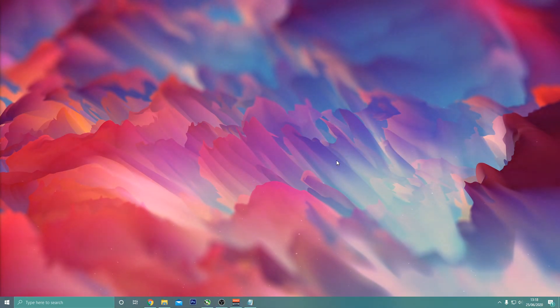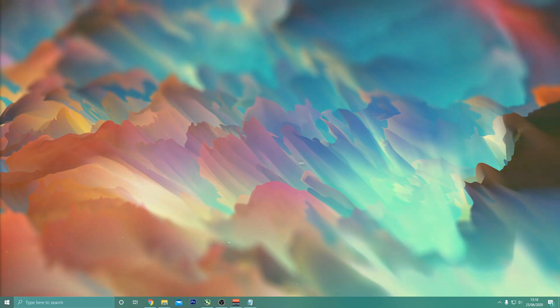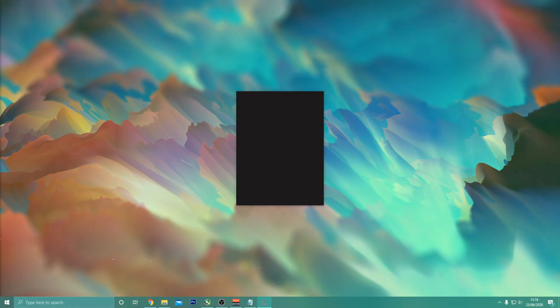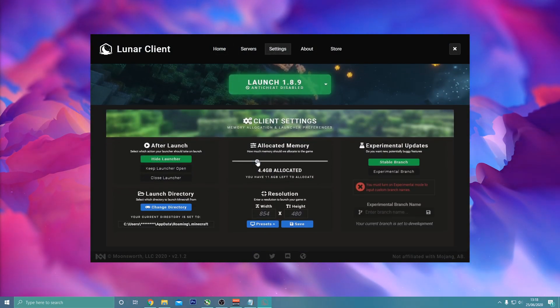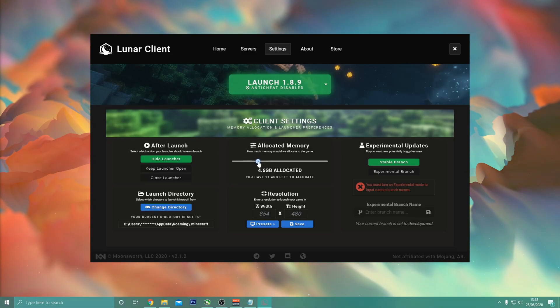Now I'm going to show you how to add more RAM to Minecraft, because adding more RAM definitely increases your FPS and performance. For Lunar Client, open the launcher, click Settings, and allocate about a third or half of your RAM. For example, if you have 16 gigs, you could allocate maybe 8 gigs, or if you want to use less, try 6 or 4.5 gigs. Fine-tune it to find a good balance.